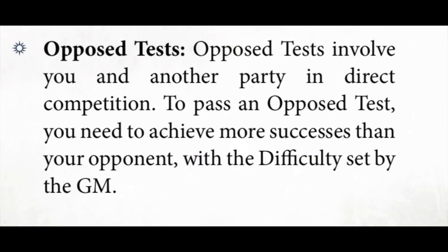Opposed tests are when you're trying to outwit or best another party in direct competition. Opposed tests are quite often part of the more complicated mechanics, but this one is pretty straightforward. Basically both of you are trying to succeed against a set difficulty number which is created by the GM, and the person who achieves it best is the winner.